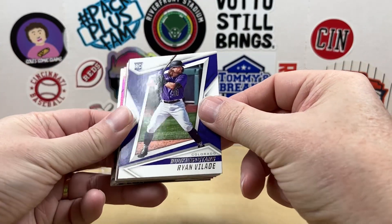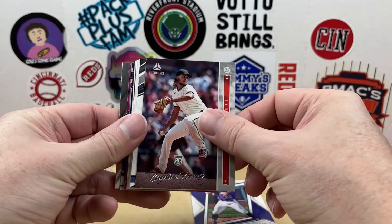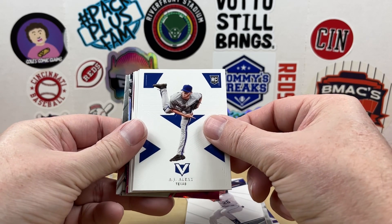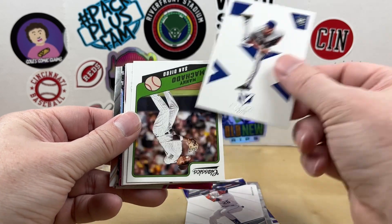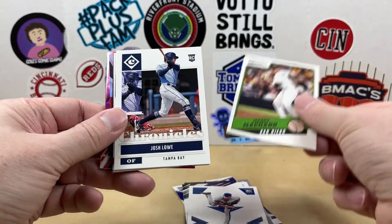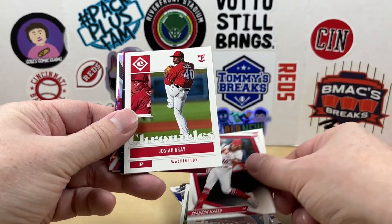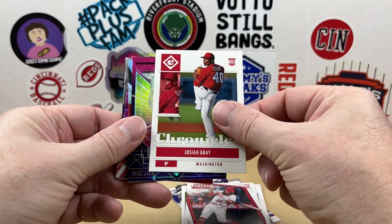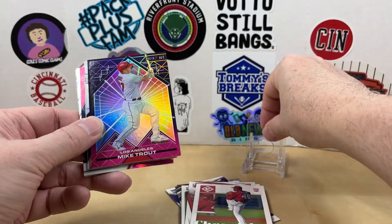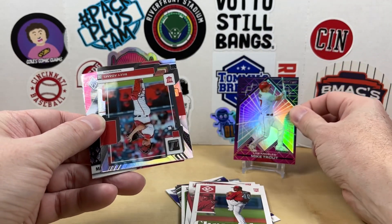Starting off we have our Rookies and Stars of Ryan Velotti, a Camilo Doval Luminance rookie, Jose Siri in the Limited, and a Vertex of AJ Alexi. Then we have Classics of Manny Machado, Chronicles Josh Lowe, Brandon Marsh, and Threads Josiah Gray base. Nice Recon of Mike Trout — putting that on the stand for now, see if we can't find anything bigger than that.